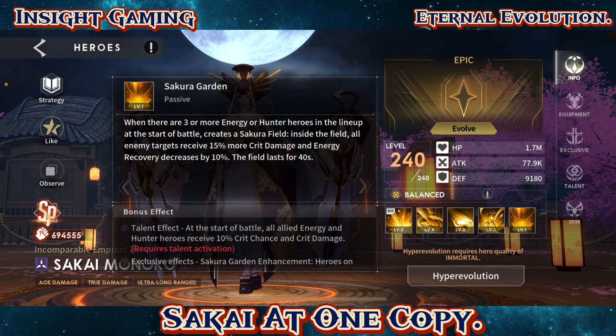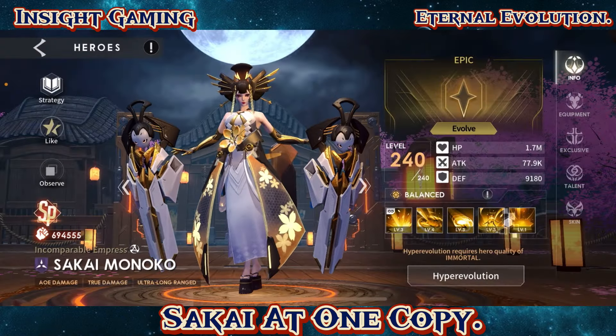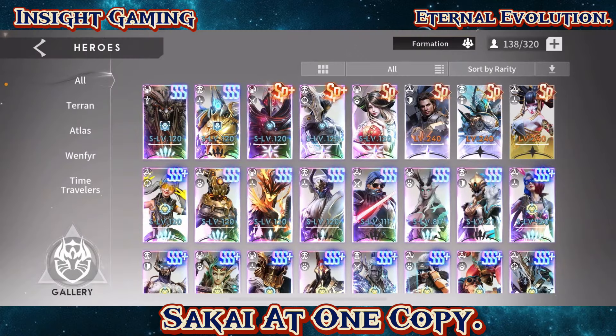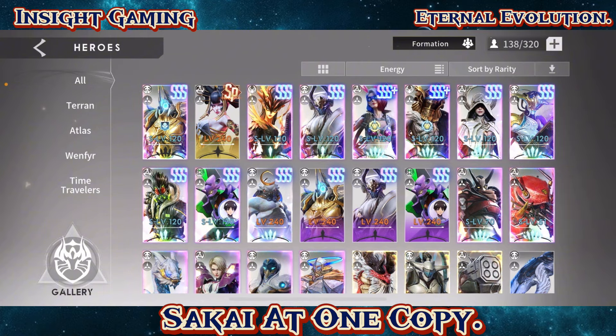So once you get to that point, you're getting an additional 10% crit, and eventually another 10% more. Heroes on the ally side in the Sakura Field increase their range damage by 15%, and enemy targets deal 15% less damage to targets inside the field — lasting for 40 seconds, which is huge. I was complaining about this with the energy team since most of their damage increases only last about five seconds, but her field provides a much longer window.